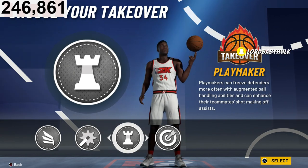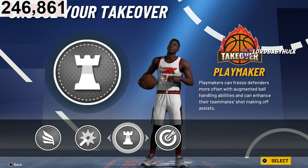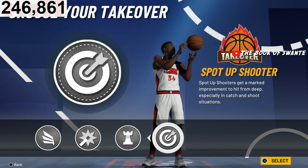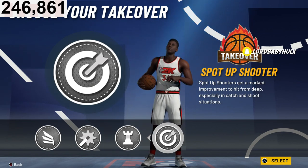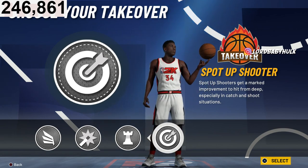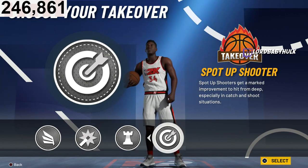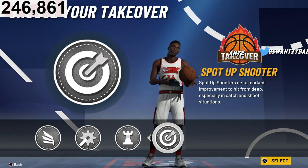Who knows if you can still get contact dunks this year without Slasher takeover — even with Hall of Fame finishing you probably can — but Sharp takeover is a god-tier option. You can fade from three, shoot from mid, you already have Hall of Fame finishing so you still get contact dunks, finish like a god, and if they play off you your shooting stats get even bigger. Then they have to guard you tighter and it becomes a high-low situation. You don't have Hall of Fame shooting but you make up for it with Sharp takeover.